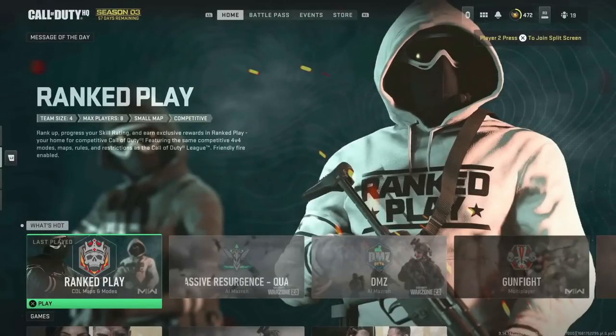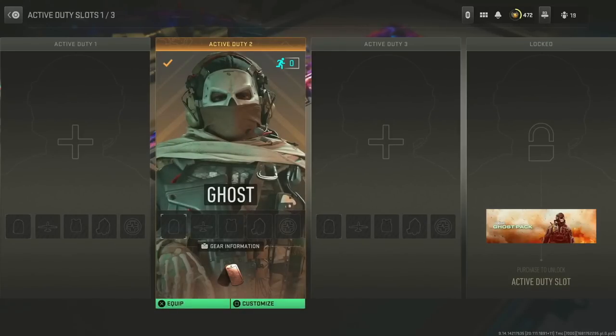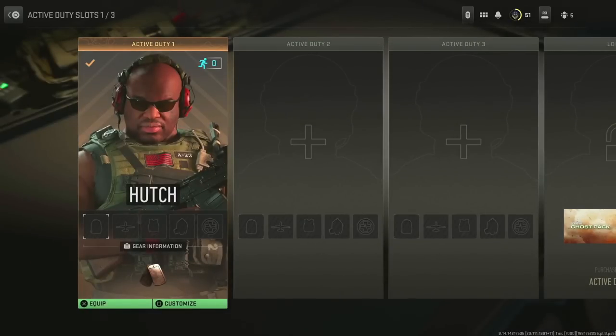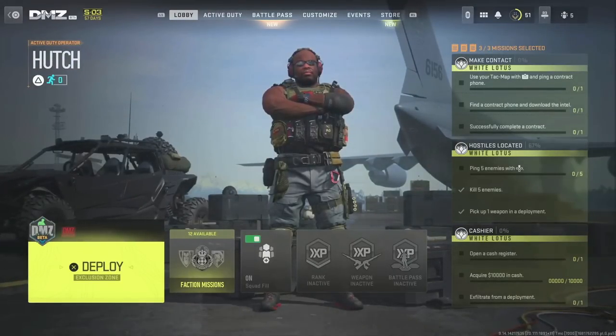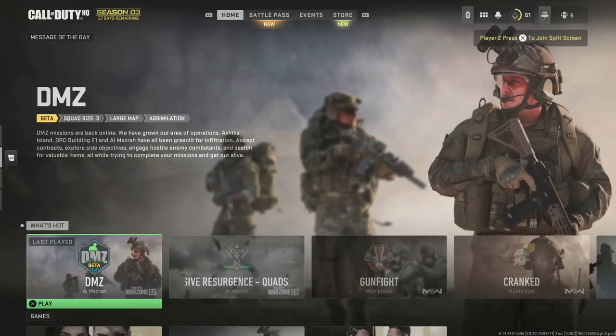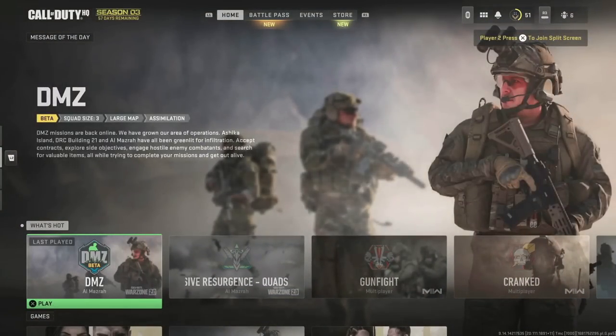Controller 1 is the account that has the skin you want to dupe over to the other account. Controller 2 is the account that doesn't have the skin. On Controller 1, go over to DMZ, go to Active Duty, and in the second slot put any operator that is NOT the operator whose skin you want to dupe. On Controller 2, go to Active Duty and put an operator in the first operator slot — make sure you don't put the operator you want the skin from. Don't put that operator on either account prior to starting the glitch. After that, restart your game fully, and when you get to the title screen press X with the second account and log in fully.